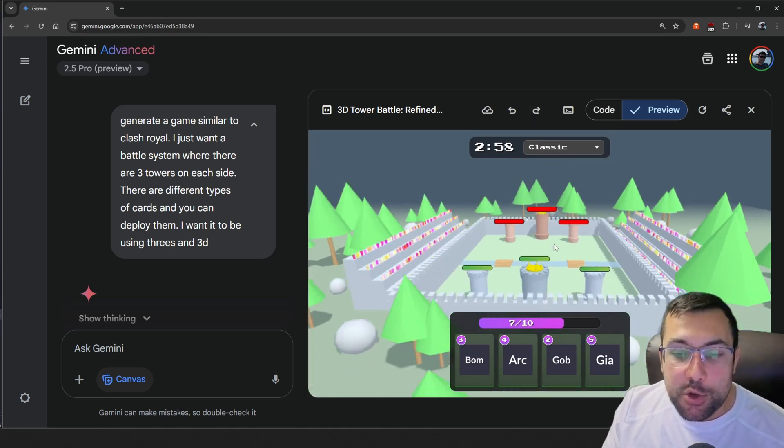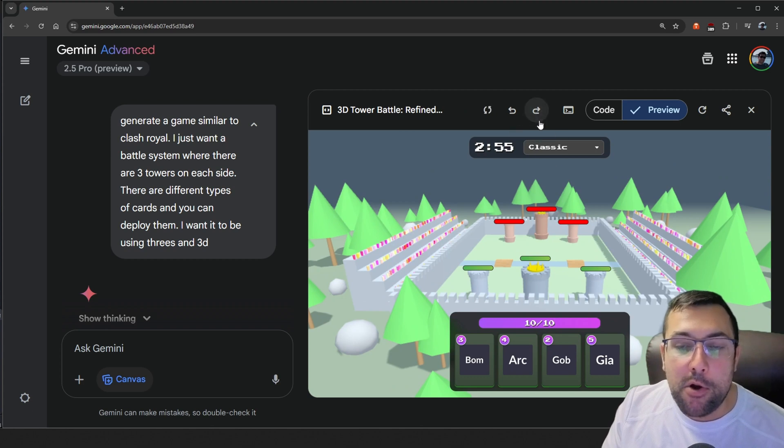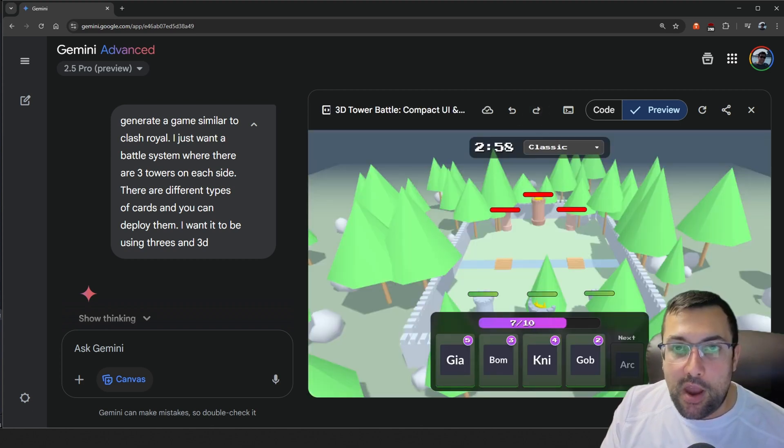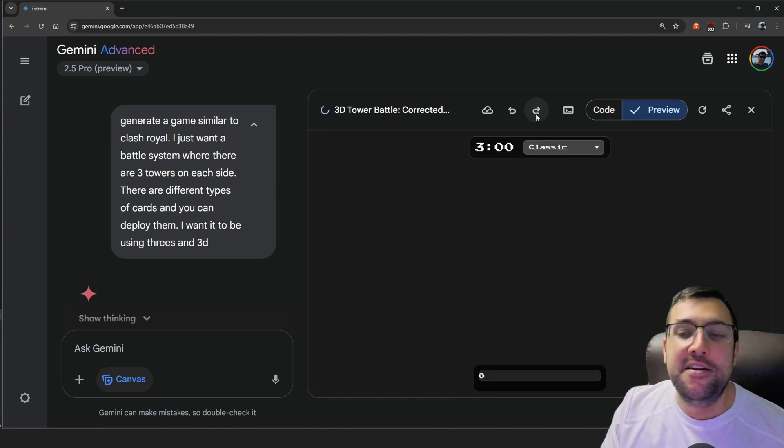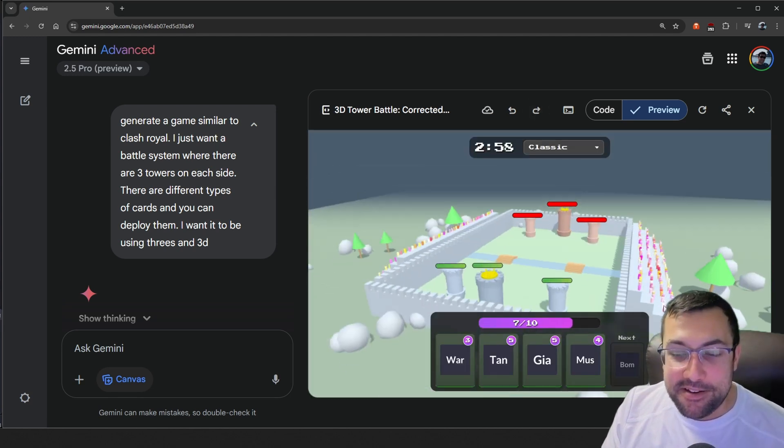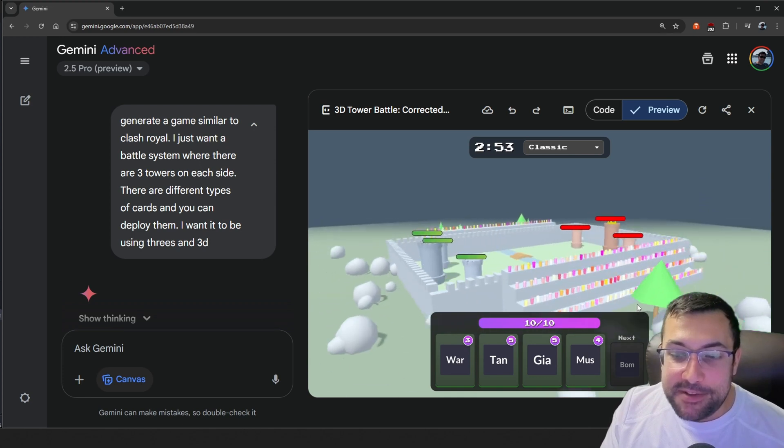Then I realized the trees would sometimes spawn behind your towers so you couldn't see them. I told it to adjust the trees — and that removed the stands again. Stands became a real problem throughout this entire project. So I said 'get rid of all the trees, give me back my stands.' You know how defeating it is when you see them like that? It's just hard to look at.